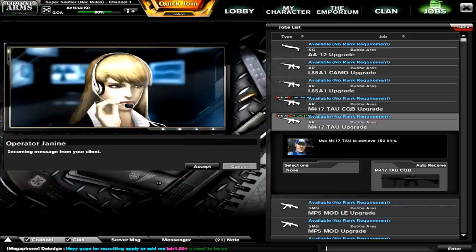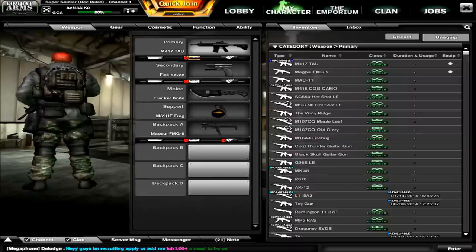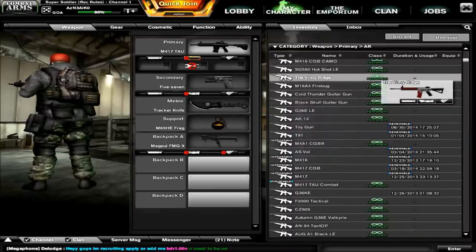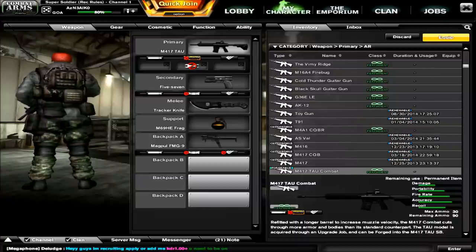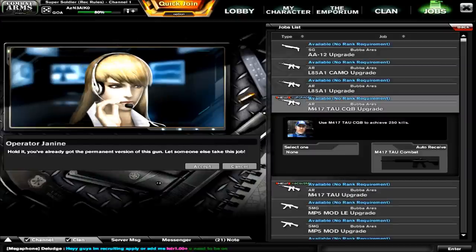Once you get the TAU CQB, go over here and accept this next job. The reason I can't accept it is because I already have that from the M417 TAU CQB job I already completed. This next step is a little bit more difficult — you need to use the M417 TAU CQB and get 250 kills with it, so it's going to take you a little bit longer.